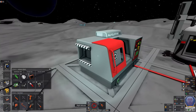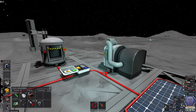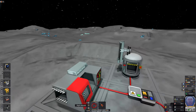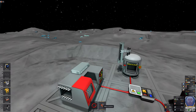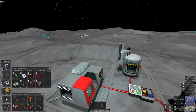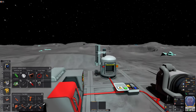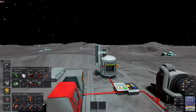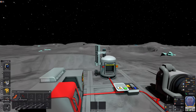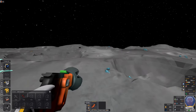Now we've got a basic structure, but we need resources to start making things. I'm not going to worry about building an actual habitat yet because on Easy mode we don't really need to. What I want to do is get the water situation sorted out first — that's the top priority. So I'll grab the drill and look for some iron, because that's really the most important resource.